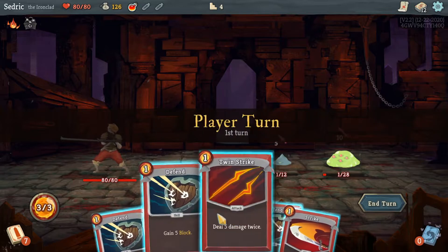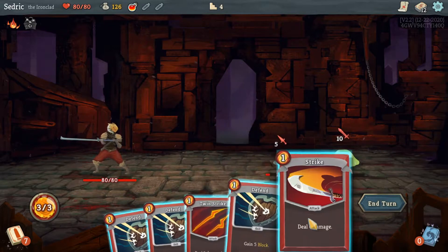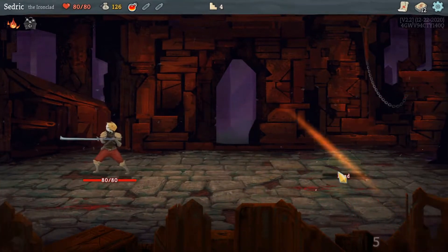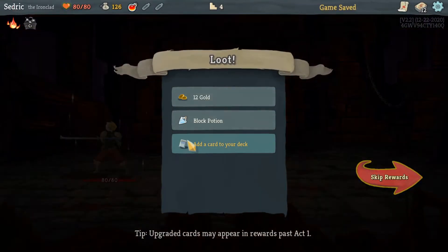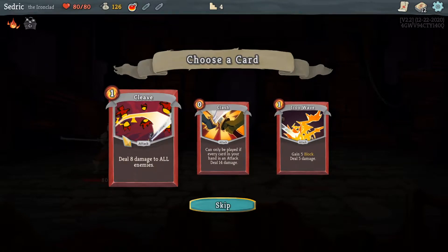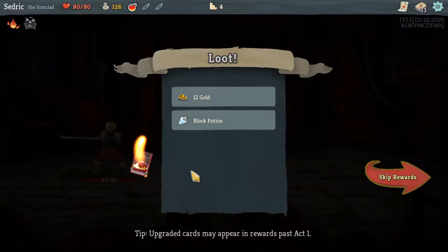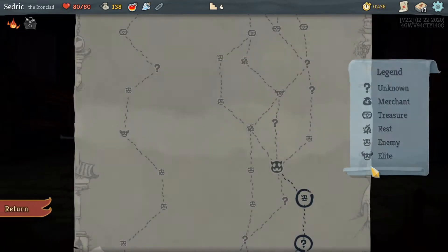Those dropped immediately to one. Oh cool, so I can just do this into this. Adding a card — deal eight to all! Wait, it can only be played if every card in your hand is an attack. Oh, that's not that good. Black gold — sweet. Let's go here.